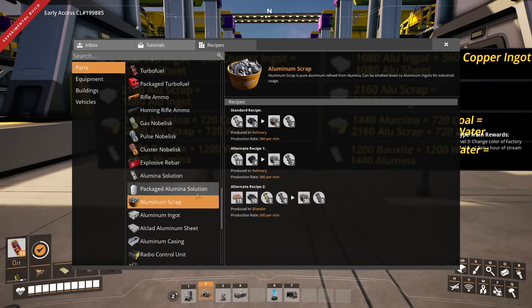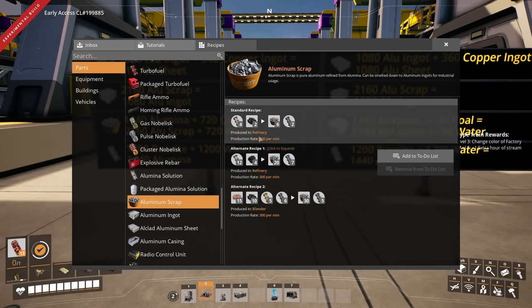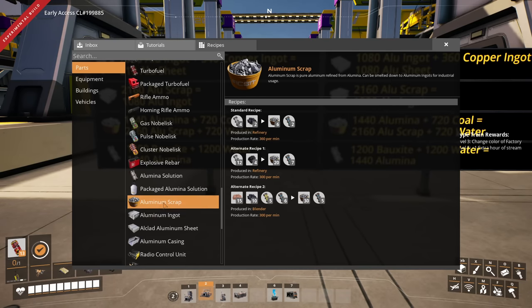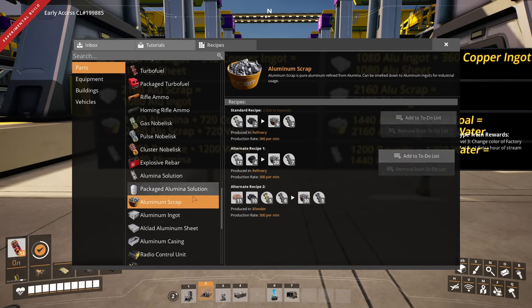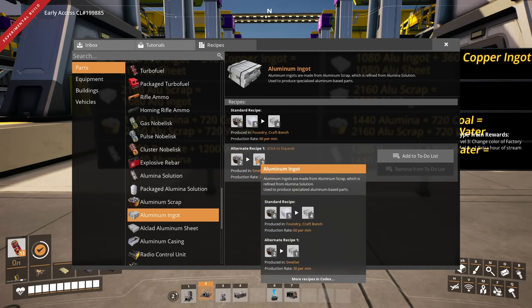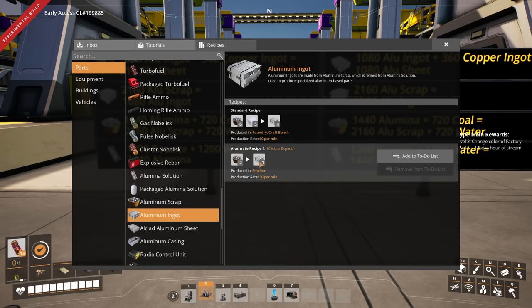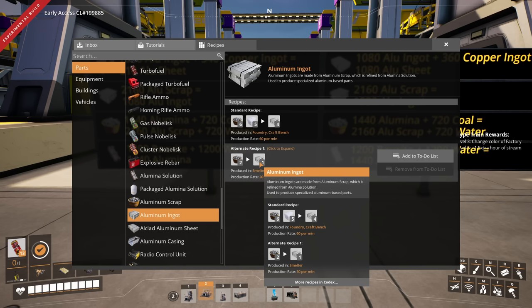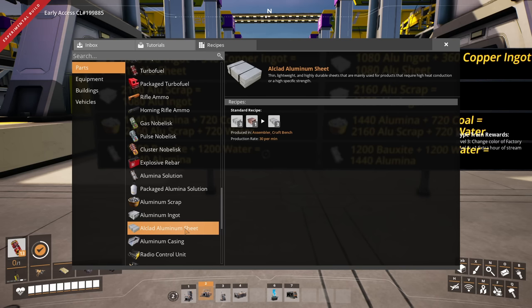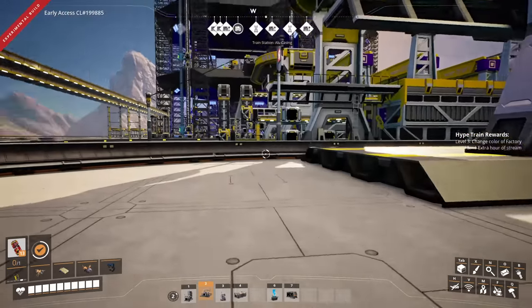From there I get 360 scrap per level, which I bring into the scrap recipe. I'll process that with the simple alternate recipe — again, we don't want to use silica and have a silica loop, we're going to use this loop instead. Very simple. So we have 360 per level going into 180. That 180 will then be used to either make aluminum sheets in one tower or aluminum casing in the other.